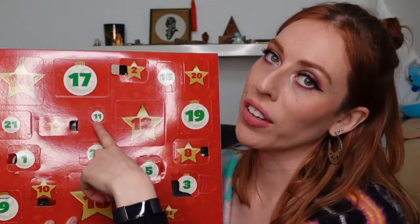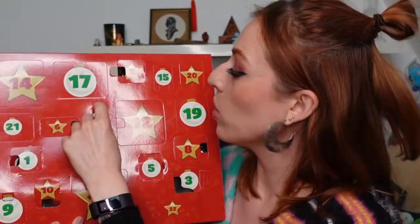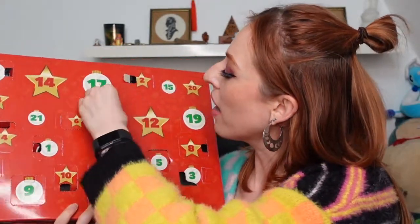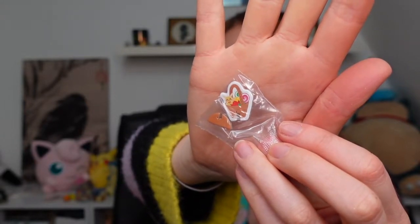Door 11 — where are you? 11 is literally so tiny I couldn't even see it on the board, but here it is. I'm gonna guess cardboard. Oh it's so small! What is it? It is cardboard — it's a tiny little gift basket.